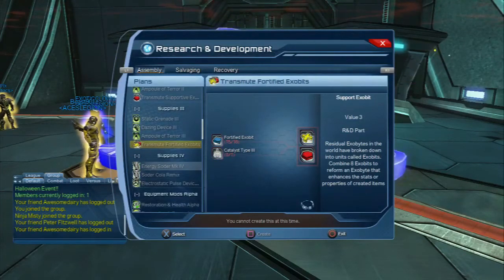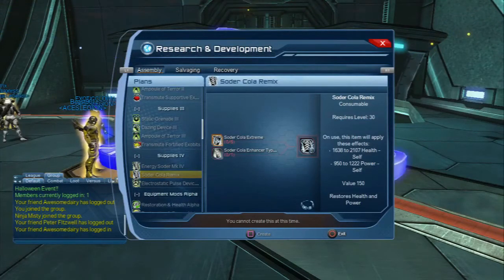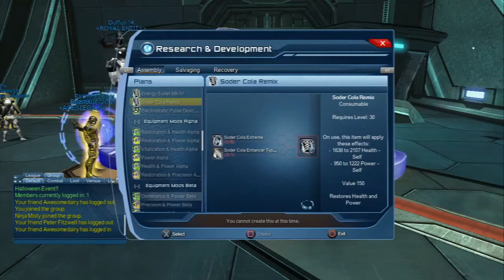As you go through, you're also going to find plans to make colas. You can see here that it requires Soda Cola Extreme plus Soda Cola Enhancers. Depending on the level of the cola — this will require Enhancer Type 4 because it's Soda Cola Remix — you'll need to get those materials, which I'll show you in a second.